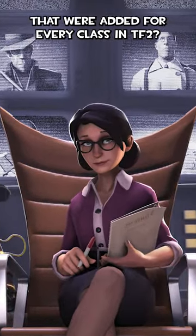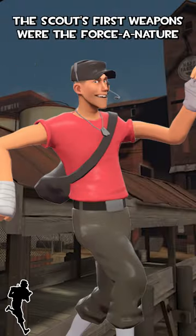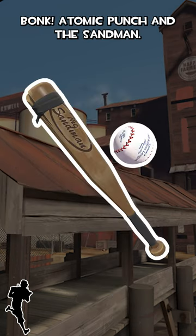Ever wondered what the first weapons were that were added for every class in TF2? The Scout's first weapons were the Force of Nature, Bonk Atomic Punch, and the Sandman.